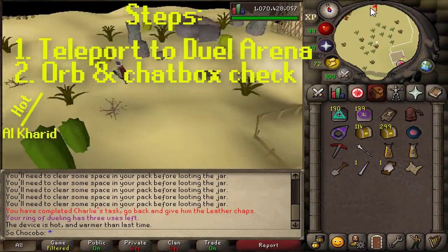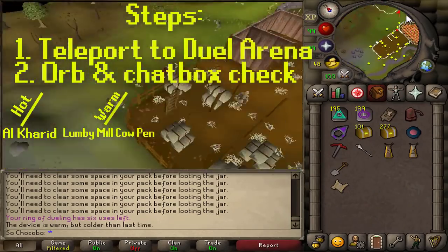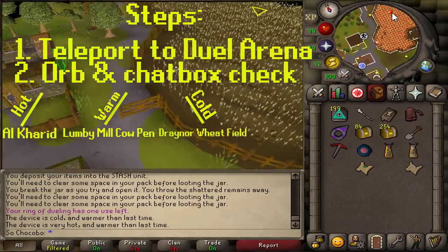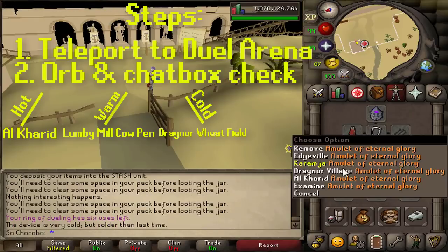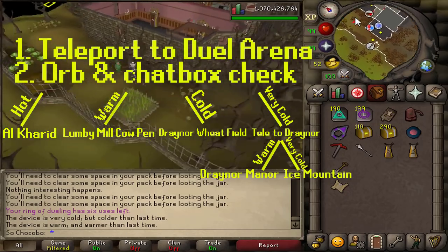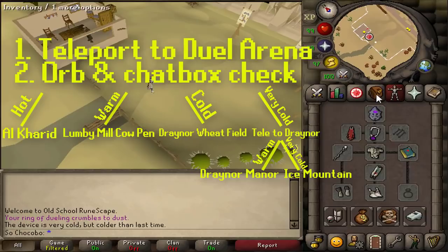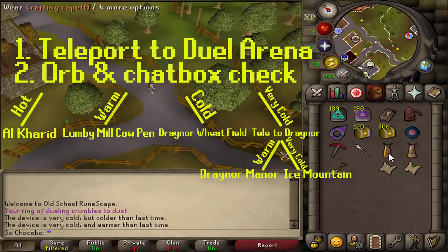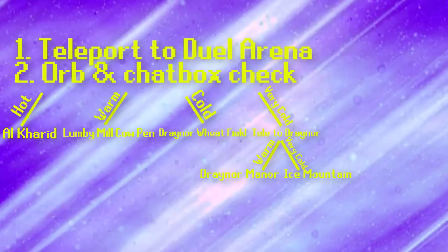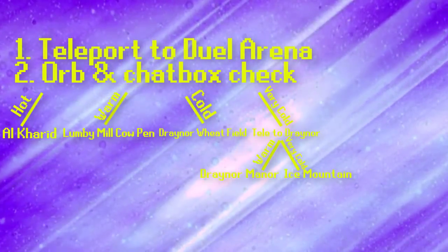Option one: if the device is hot, you have the Al Kharid step, shown on screen. If the device is warm, you have the cow pen next to the Lumbridge mill. If the device is cold, that means you have the glory teleport spot to Draynor and the spot is in the wheat field right to the north of it. If the device is very cold, teleport to Draynor and test the device again — it's essentially a 50/50 between Draynor Manor and Ice Mountain. If you don't want to waste a teleport tab, use a glory teleport to Draynor: if the device is warm it's the Draynor Manor teleport, and if it's still very cold, go to the Ice Mountain teleport. I'll throw this diagram in the description as an Imgur link so you can have it on your other screen.